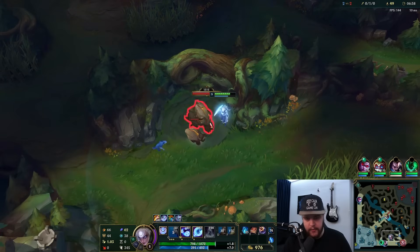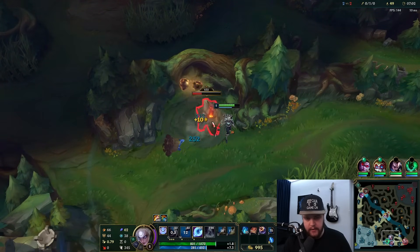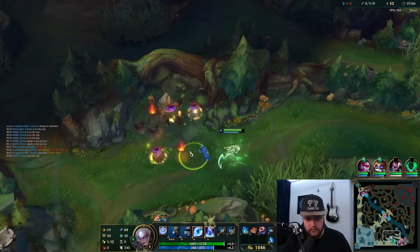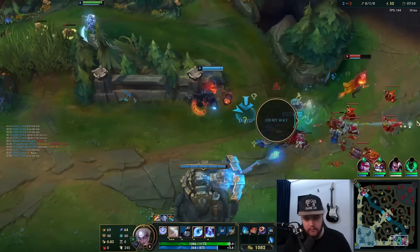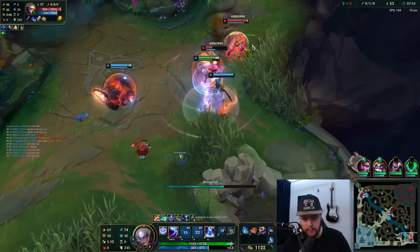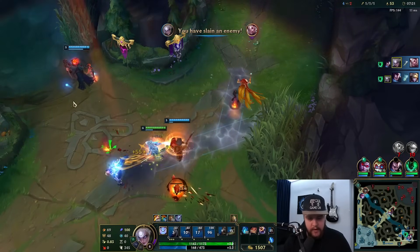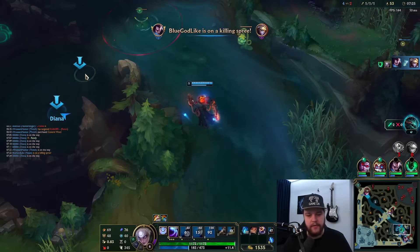I could definitely look for a potential bot gank because I'm hitting six off this clear. I don't know how far Yasuo is from six, but let's go — pull him in, that's one, very good. That's exactly what I was looking for. Thank you Thresh, perfect stuff.